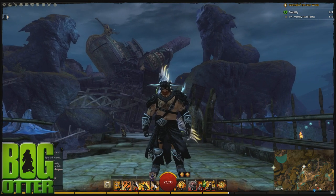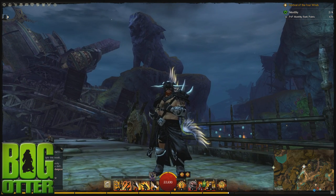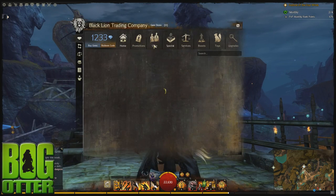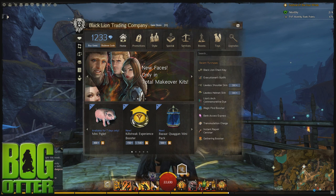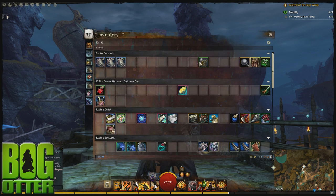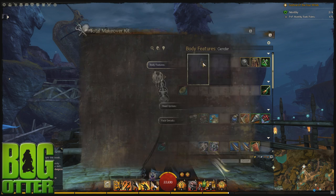Howdy folks, my name is Richie, aka Bogotter, back with another Guild Wars 2 video. The Festival of the Four Winds patch has arrived, and with it is something interesting in the gem store. They are advertising that there are new faces in the Total Makeover kits — I believe three new faces per gender per race. So that's a bunch of new face options available, and I thought I would preview them and give my first impressions.